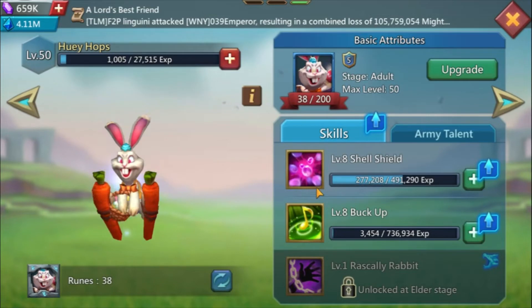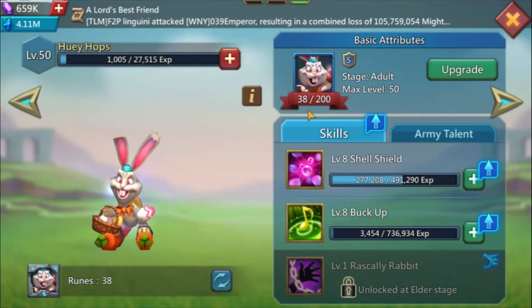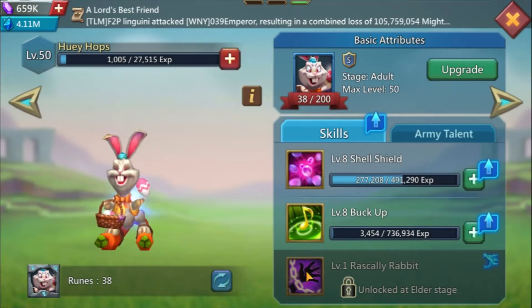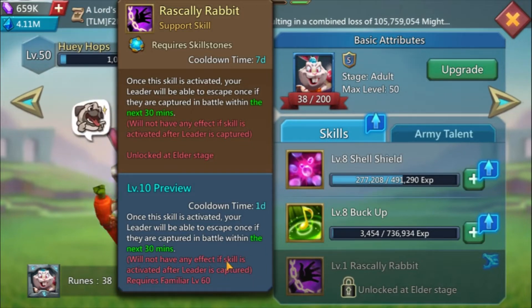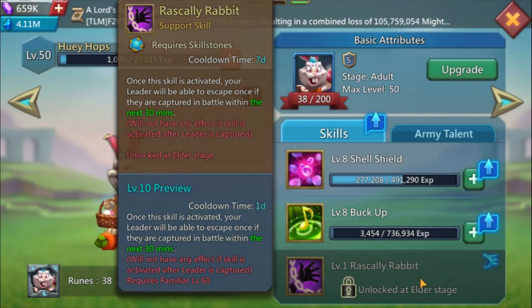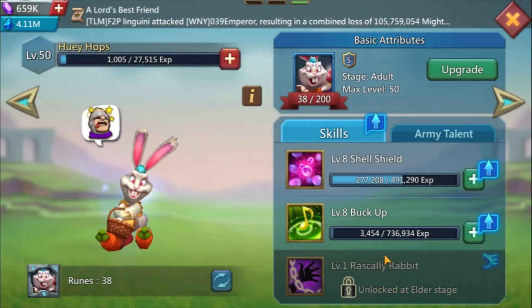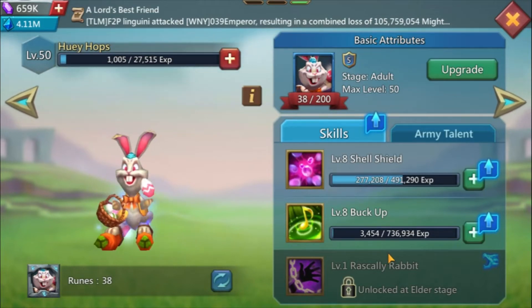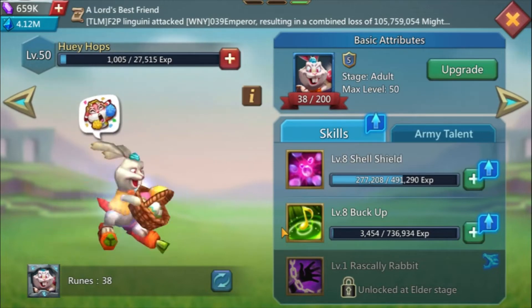First, Ue Ups — it has range defense and army HP. As you can see I have it at level 50, 38 out of 200, still very far. This is completely free-to-play. It's very popular for rally leads because at elder stage you get an escape-from-prison skill. At level 10 you have 30 minutes — if you get captured you will escape. It's not as useful for fillers, but it gives your guild more options when going after a big target.